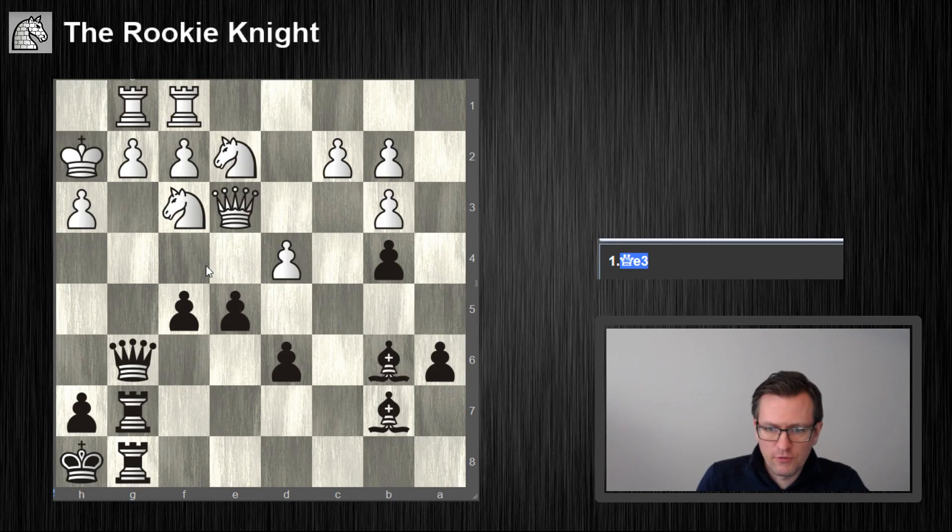Queen e3. So what is he really threatening? He doesn't threaten to take here. Queen g2 takes check. King h1. And this diagonal looks pretty good.